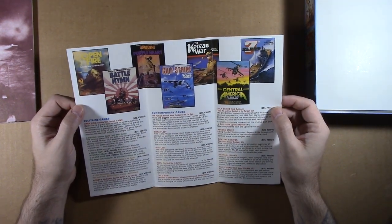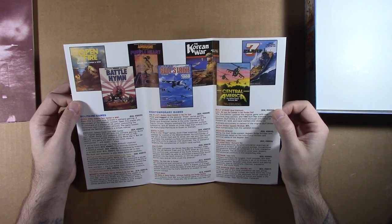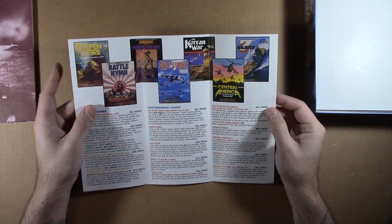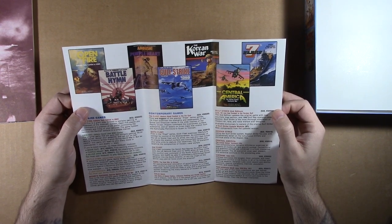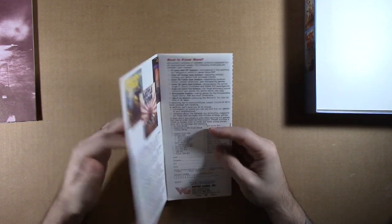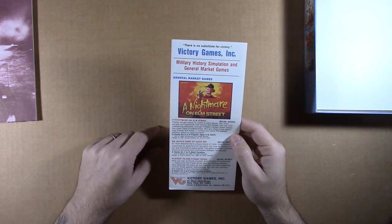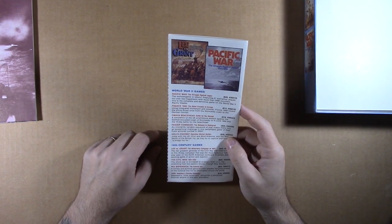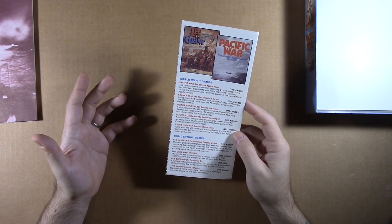What got me was the prices — looking at a game for $32, $24. Today I look at that and I'm thinking, why can't I buy the Gulf Strike Update module for $7? Back then that $7 probably felt like you were spending $30 on a module. Today you can look at some games coming out for $100, and here I'm looking at $35. There's Nightmare on Elm Street, Dr. Ruth's Game of Good Sex, a Playboy one — we'll hit eBay! Here's Pacific War, France, Omaha Beachhead, Panzer Command, Lee vs. Grant Civil War for $20 — the whole war recreated for $20.